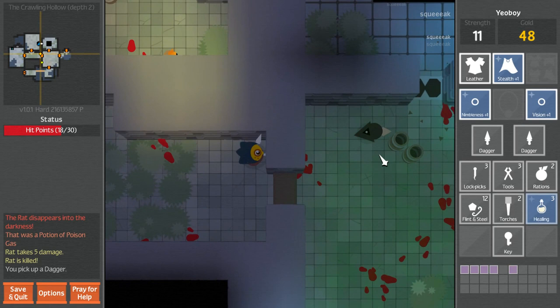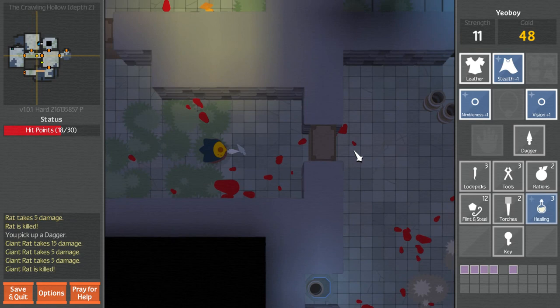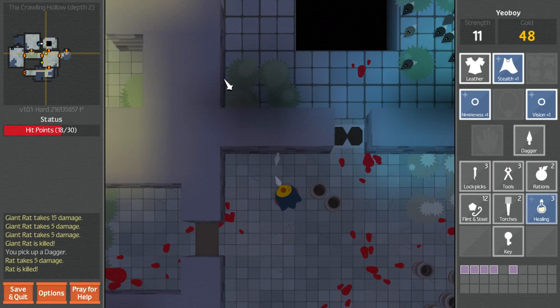That's a big rat - oh, let's hide! Sneak attack! Ha! Loser. There we go. So now if we find more poison gas, we'll know what it is. Here's another with two.